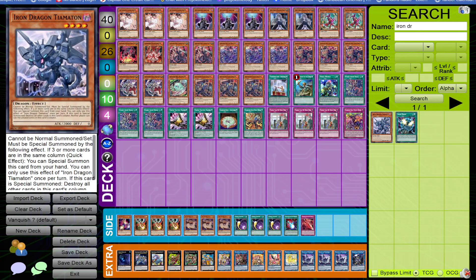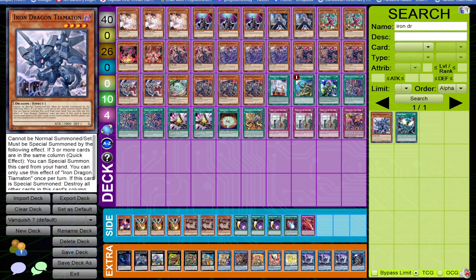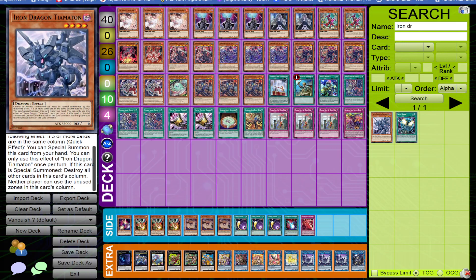The card I'm talking about is Iron Dragon Tiamaton. The card reads as follows: cannot be normal summoned or set, must be special summoned by the following effect. If three or more cards are in the same column, quick effect: you can special summon this card from your hand. You can only use this effect once per turn.